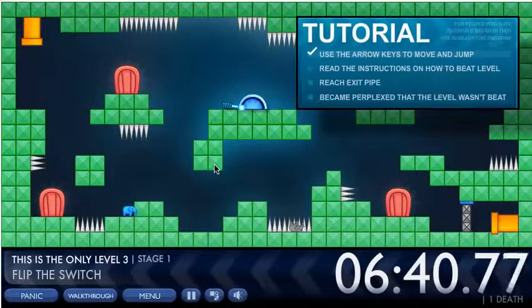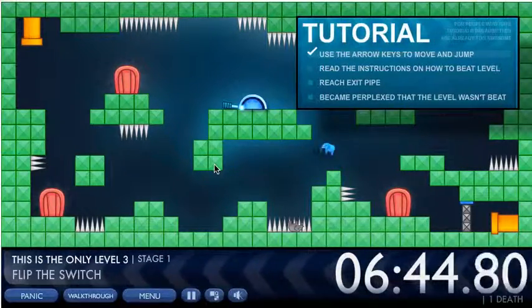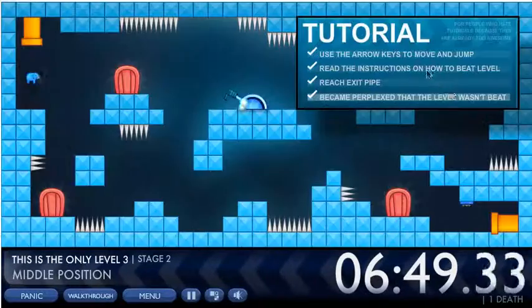If you hit the spikes you die, in case you didn't guess. For the first level you just swap the switch and then you can go right through — and that's it.